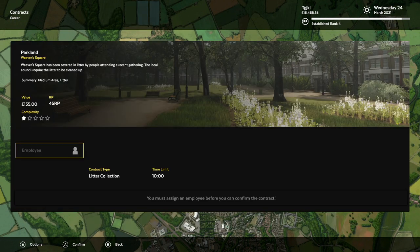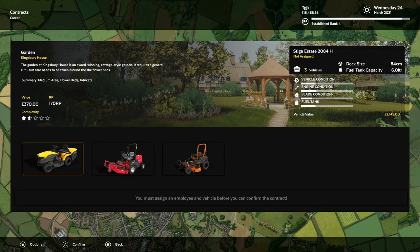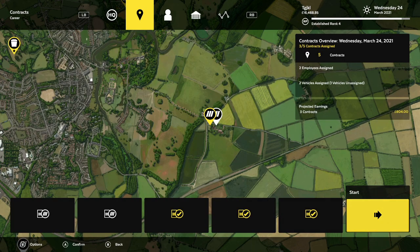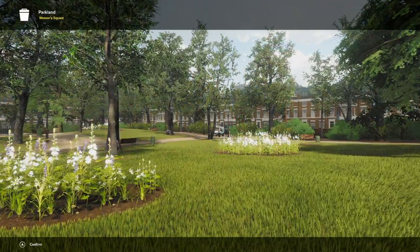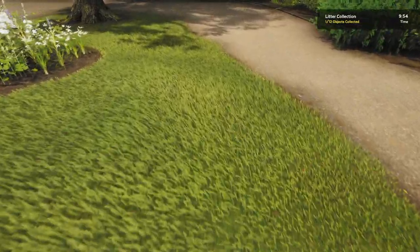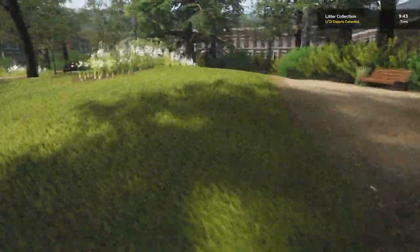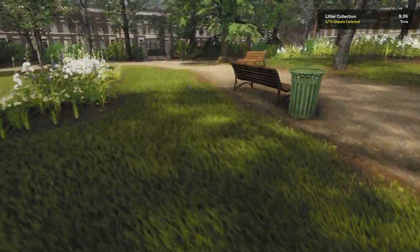Good news! We have a litter contract. I'm going to show you how to do litter contracts, and we'll assign our employees to the other more financially lucrative contracts on the board. I never let them use the Toro mower unless I'm feeling generous — the Toro mower is mine. Litter contracts are literally just more elaborate ground check phases. You usually have between 8 and 15 items to pick up instead of the normal 3 to 7 in ground checks, and you do the same thing.